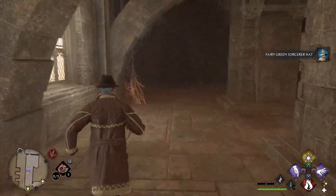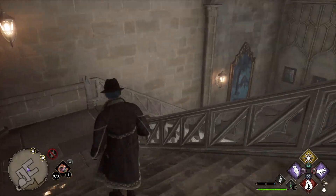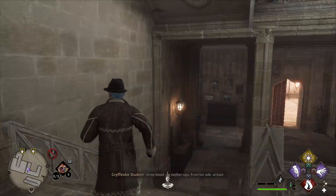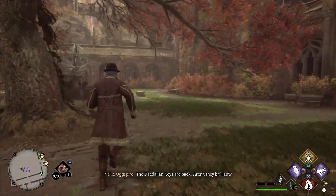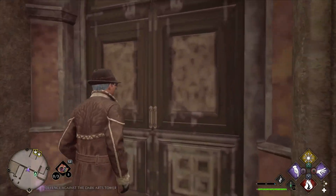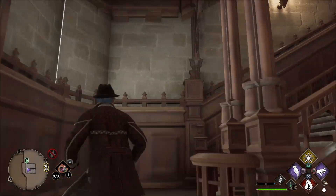The next one is behind the Charms Classroom. We will need to go back down the stairs we came from, but we are not going to the Bell Tower — instead we are going to the Transfiguration Courtyard. From there we can go to the Defense Against the Dark Arts Tower, which leads to the Astronomy Tower. Take a right as soon as you enter the tower, and we will take the stairs up four floors.